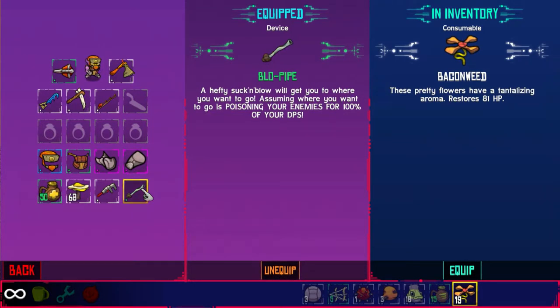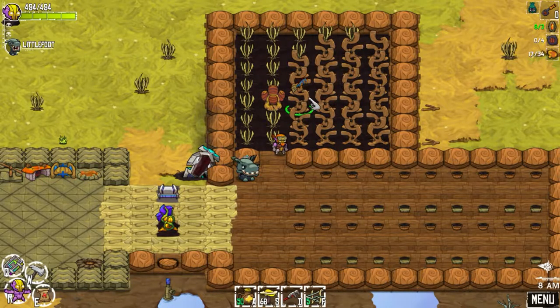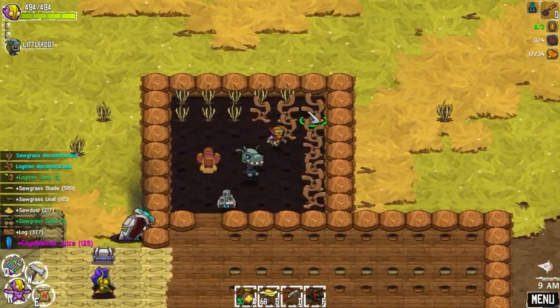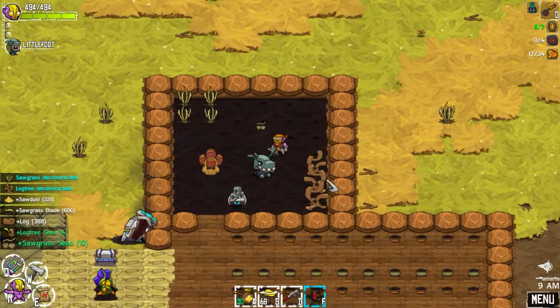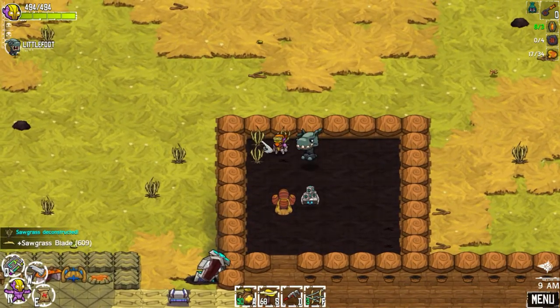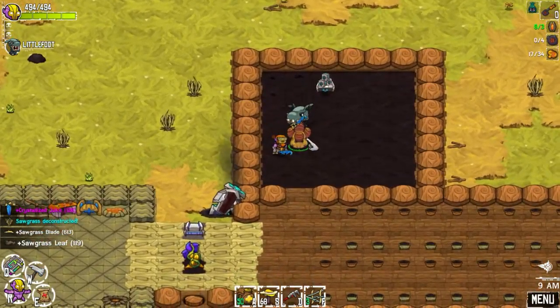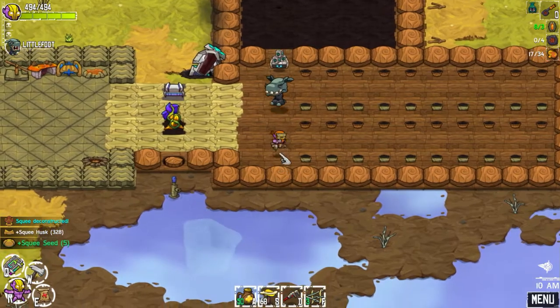I also crafted the blue pipe off camera so I could get some more work done — some more grinding. I was grinding creatures too. We got ten sawgrass seeds. I don't know how many logs we got. These you have to do by hand, or you have to get the better harvest bomb, which I didn't want to waste resources on.